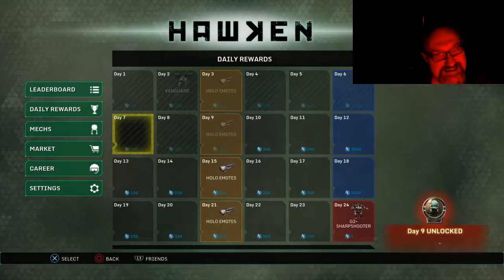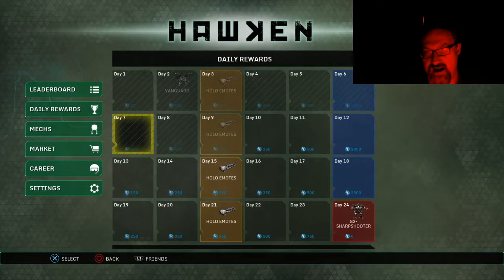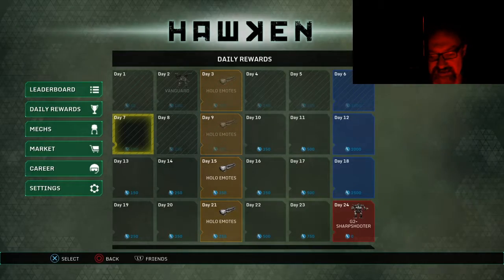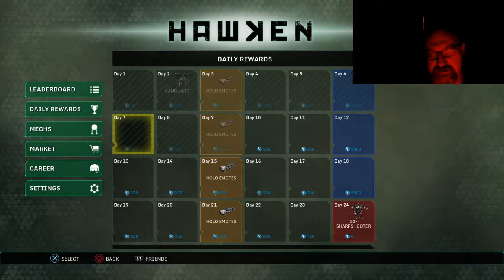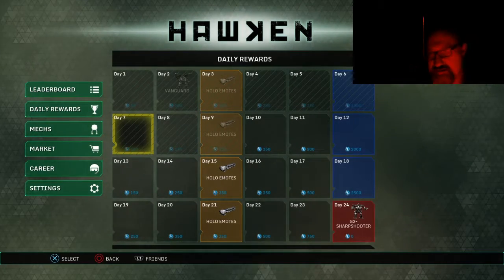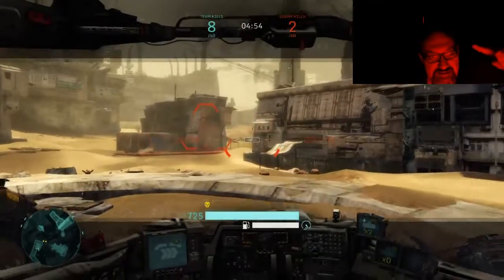This is Darth Devil Daddy doing the Diabolic Daddy Gaming Show, and Hawken has got some cool stuff. If you notice there's a calendar here, and this calendar shows you all the goodies you can pick up just by signing in every day. The first thing of note is the Vanguard — it's day two — and there are also crap tons of money, which is actually kind of hard to come by in Hawken.